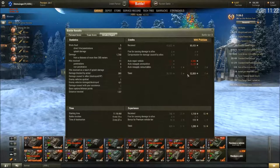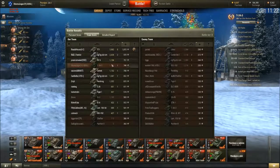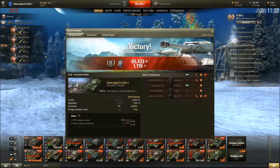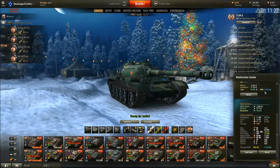That's still alright though — for 4 minutes of work you get 50k credits, some good experience, 4th on team, and a WN8 rating of 2,339. Not too bad at all, that's quite a good game.